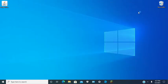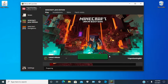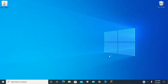Go to your Minecraft launcher. Now you want to run normal Minecraft 1.16.5. It might have to download for you, but if you already have it, that's great — just run it. It's running.